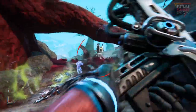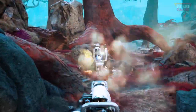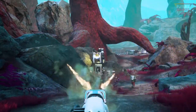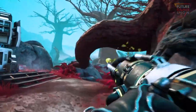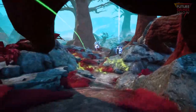Lemnis Gate is a turn-based strategy first person shooter where each character on your team is controlled by you. The whole game is set inside of a 25-second time loop and different players take turns adding characters into that time loop. I'll play a turn for 25 seconds and every single action I did in that 25 seconds will repeat over and over until the end of the match.